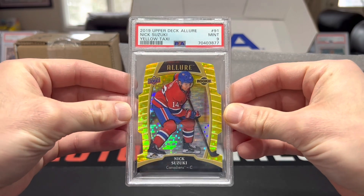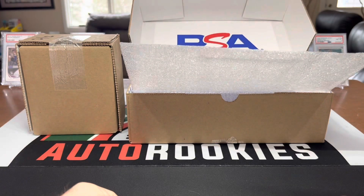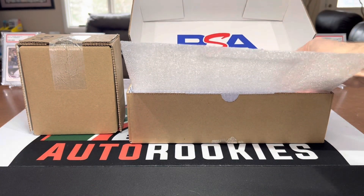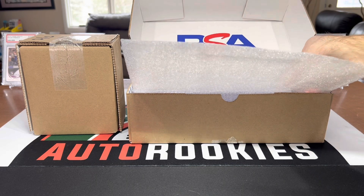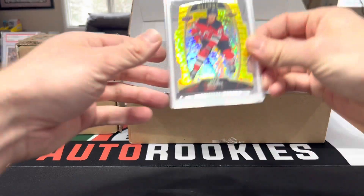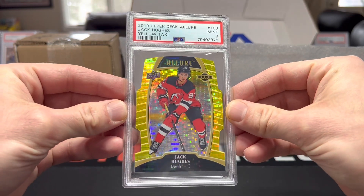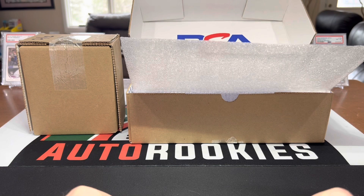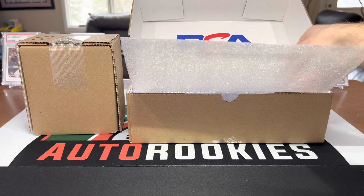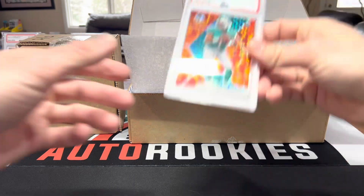There's a Nick Suzuki yellow taxi rookie. One got a nine - I like the Allure NHL, those are sick. We got another one, Jack Hughes, that one got a nine as well. I didn't expect those to grade very well so I'm happy with the nines.